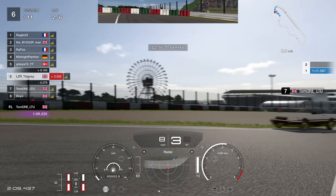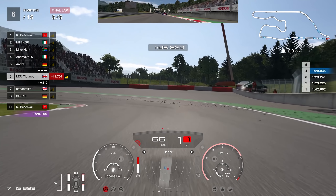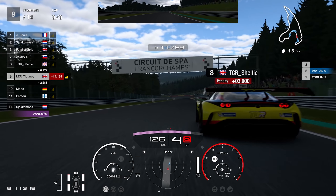This week, I do a spin-a-roonie in Race A. We see the lunch of the century in Race B. And Sheltie decides to test out the penalty system in Race C.